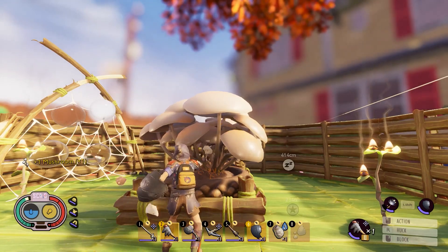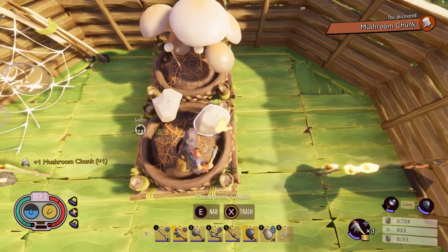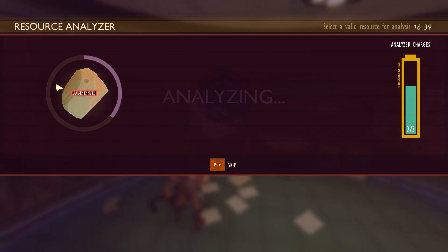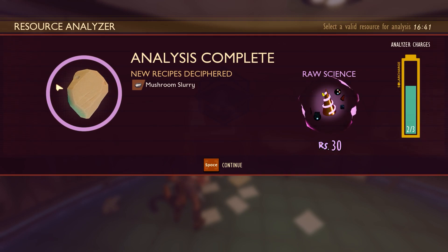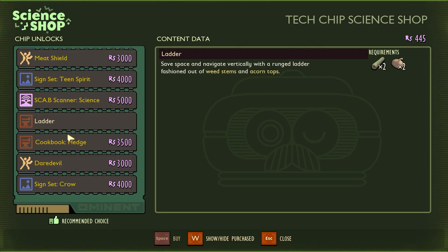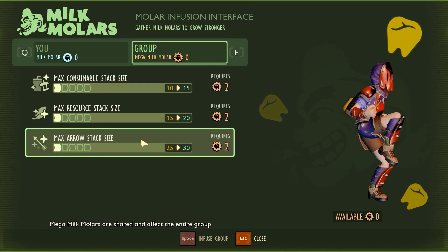I wanted to use them to keep making mite loaf, but this gives me mushroom chunks. I scanned the mushroom chunks and it teaches me yet another recipe for mushroom slurry. I grabbed the ladder recipe, aphid hunter quest, and increased how many arrows I can stack.